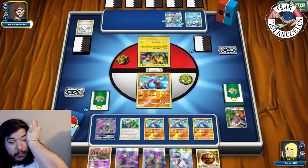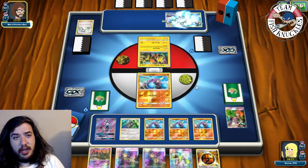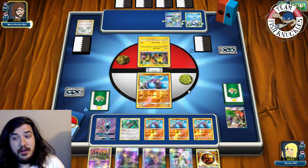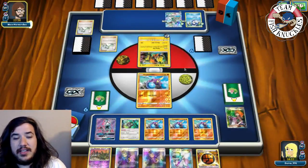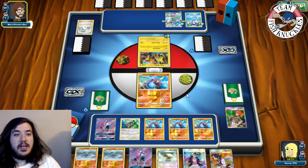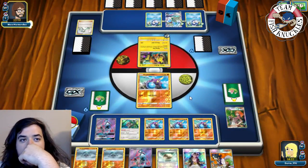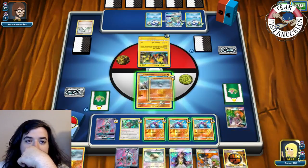We hope opponent retreats to Drampa and Berserks so we can trade knockouts. Float Stone goes to Piplup. Opponent plays DCE to the active - that's what I was scared of. There's an N. With the N we hit two Crowbombables and a Float Stone - definitely putting Float Stone on the Oranguru. Another Piplup comes down, like an Empoleon that does more damage. We see Flying Flip doing 20 to everybody. We top deck Strong Energy.